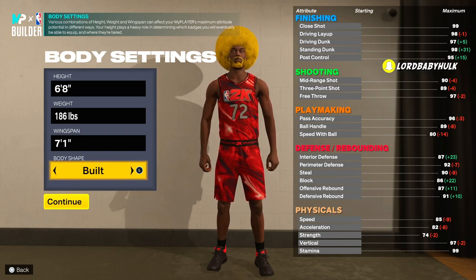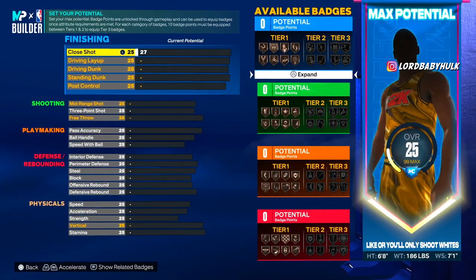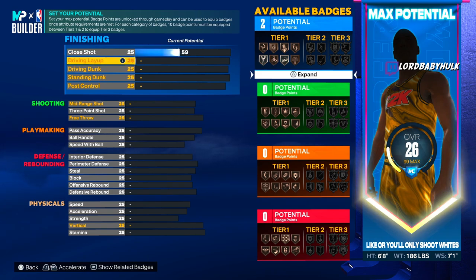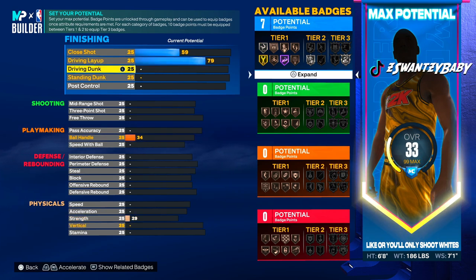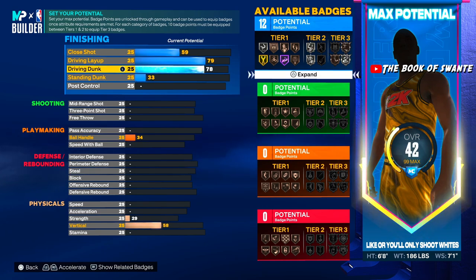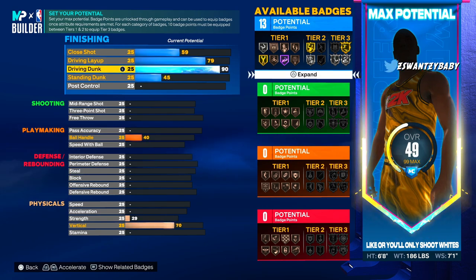Pay attention very close, do not skip. My close shot is 59 — badge purposes, decent layup to unlock badges. Now we're gonna bring the dunk up to a 93. I'm gonna tell y'all something: the higher dunk you have in this game, confirmed by people in the stage and from what I've read, you can't really get blocked.